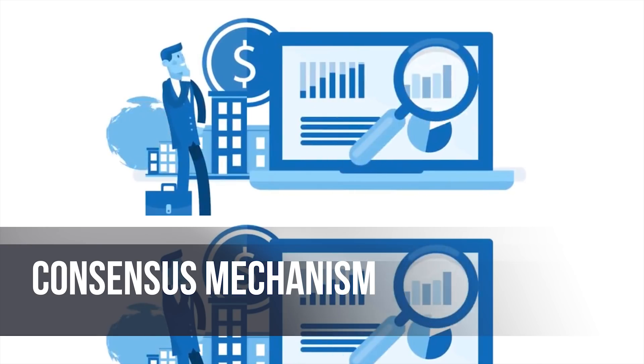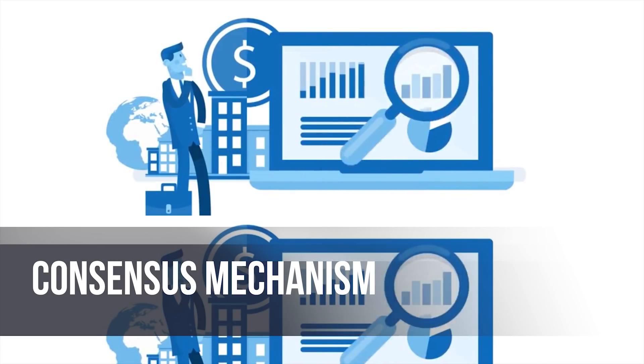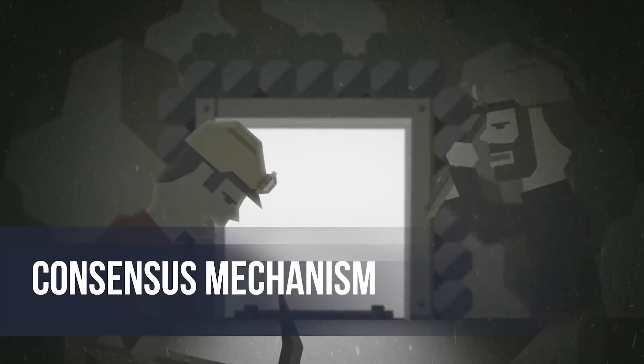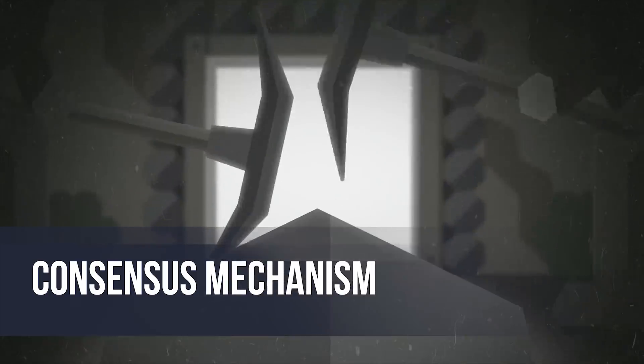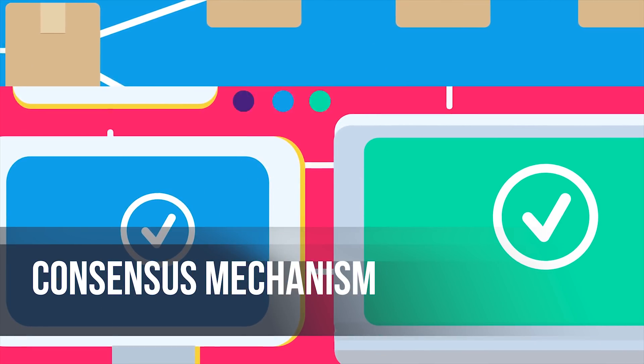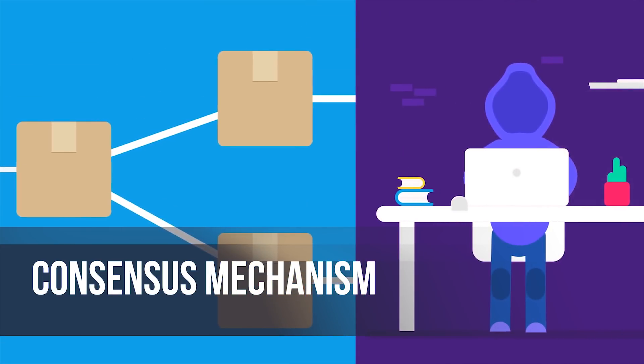BHD will use a rigorously proven Proof of Capacity consensus mechanism. Proof of Capacity uses meticulous verification methods to prove that a miner has a particular amount of hard disk storage space available to the blockchain network. POC involves only minimal expenditure of electricity, unlike the hugely wasteful Proof of Work, and can finally rid mining of expensive ASICs. The project believes that BHD will be a greener, faster, and fairer version of Bitcoin, moving back to the original ideal of a currency that anyone could mine, manage and use.